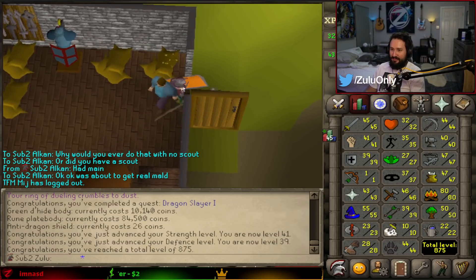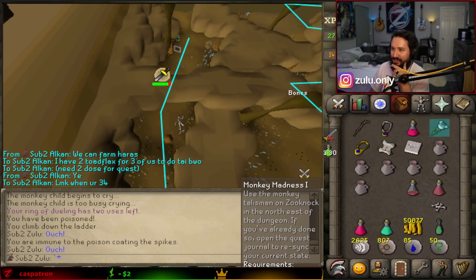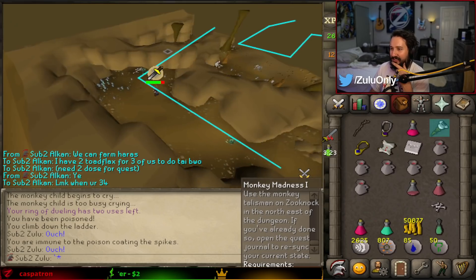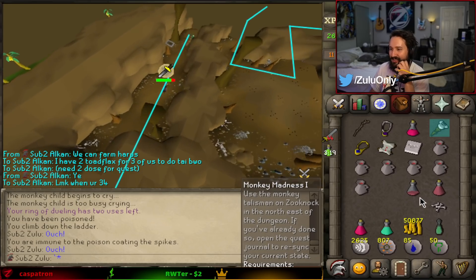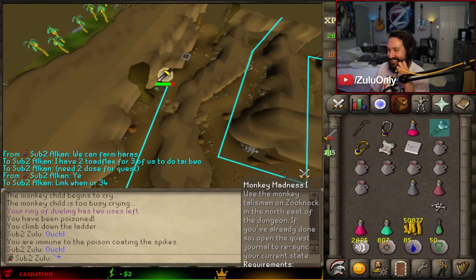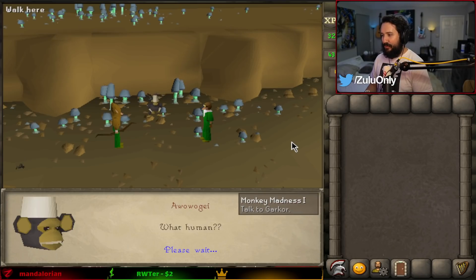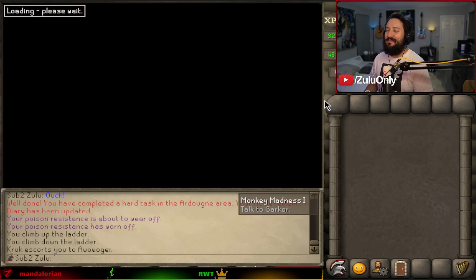41 strength, 39 defense. Let's go. I can't believe I have MM1 done — it's pretty nuts, it's the fourth day. I have overheads, I have an Ardy cloak, about to have MM1, we got glories, fairy rings unlocked, ecto. Kind of nuts — I'm not gonna lie, I did not expect to be this progressed. Can I just send that first super-scuffed DKs run with my group? I'm so excited for some group PVM stuff because it's so much safer for a lot of content.